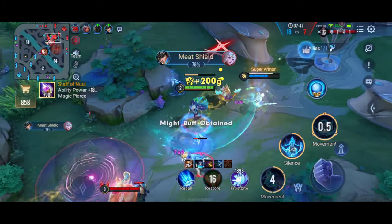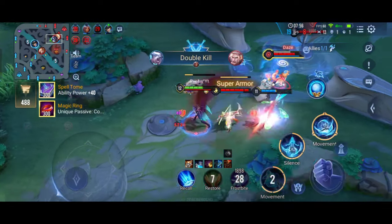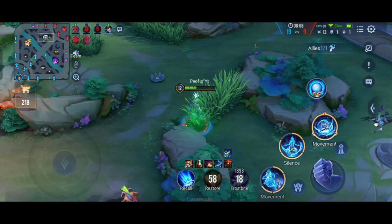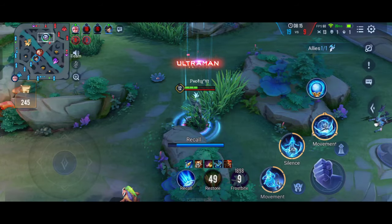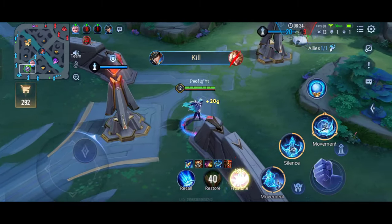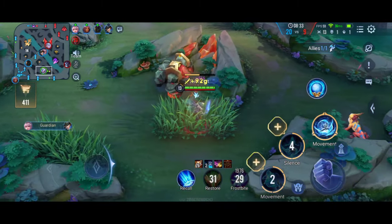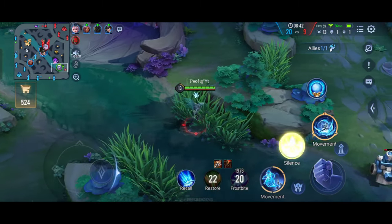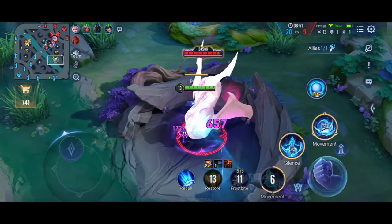Okay, we got a kill on Telanas. Artha couldn't do anything at all. I thought of going in but didn't want to risk it since I already died and it's 4v5 — if I die they'll get the Slayer and make a comeback. They managed to kill Laurel in a 1v1 though. Let's take the Slayer.